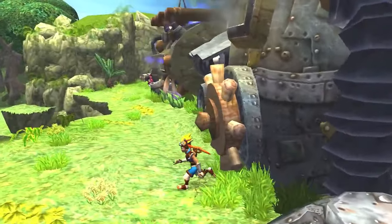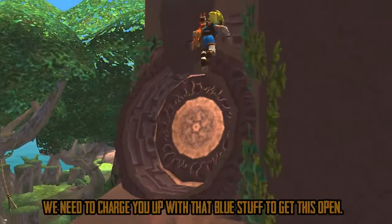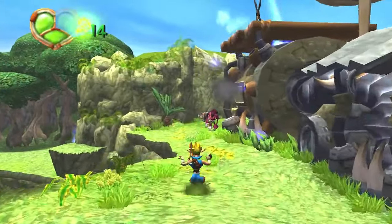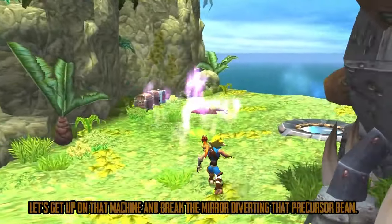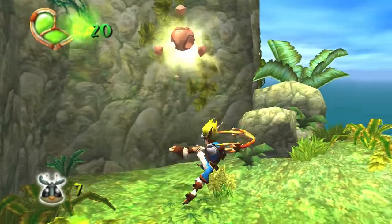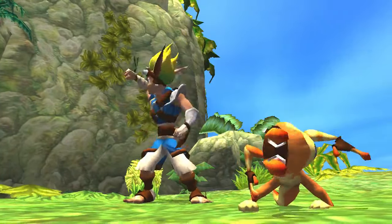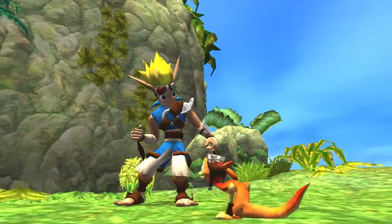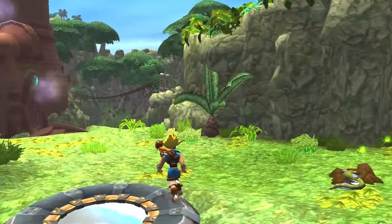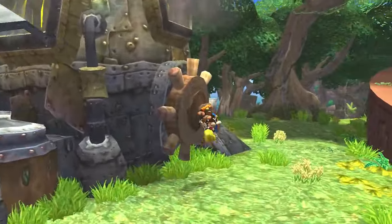If we go up here, we have a little door. And we get our scout fly buddy, and he spits out another Precursor Orb for us. It's just always a fun time — no alcohol required. That's a reference to a YouTuber. I did not think of that; I got that from somebody else.